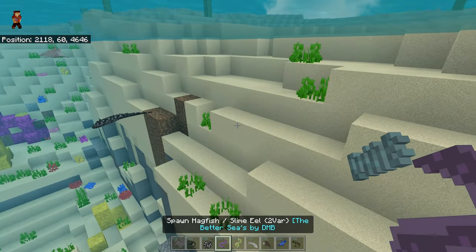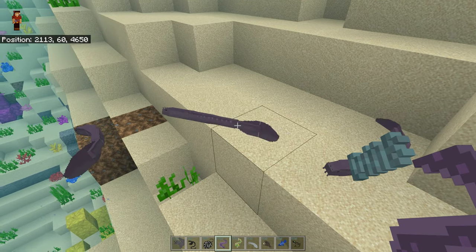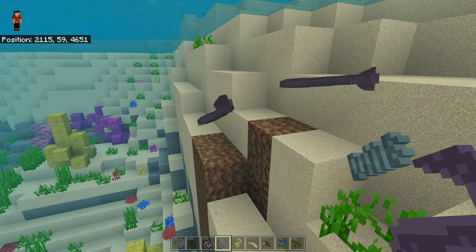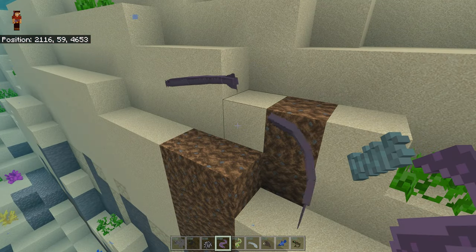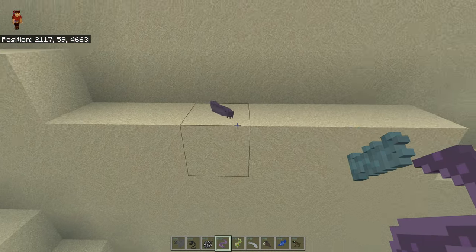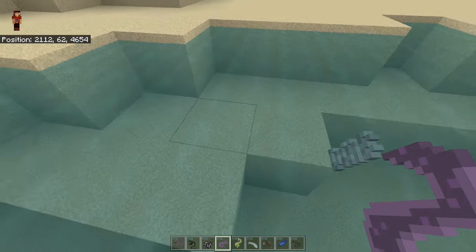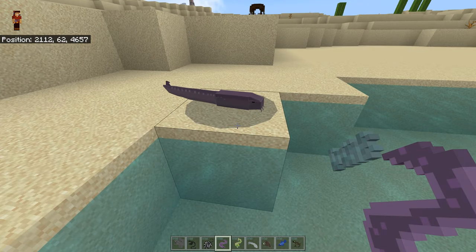Next up, we have a hagfish. These have got these suckers on them — I call them limpets, they limpet on. What would be really cool is if they did something. I don't know what they do in real life because I don't know much about these creatures, but they do look super evil and cool.